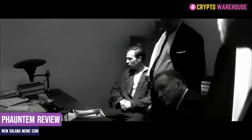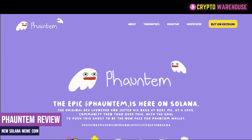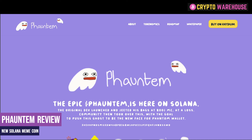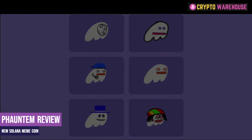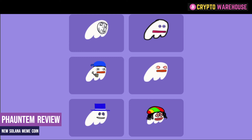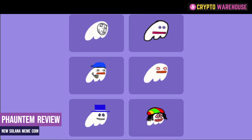Now it gets positively spooky. So what is Fauntum? The original dev launched and jeeted his bags at an $800 market cap at a loss. The community then took over with the goal to push this ghost to be the new face for Phantom wallet. And as you would expect from any meme coin, they have a collection of memes on their website for you to copy and use in your social media commentary.